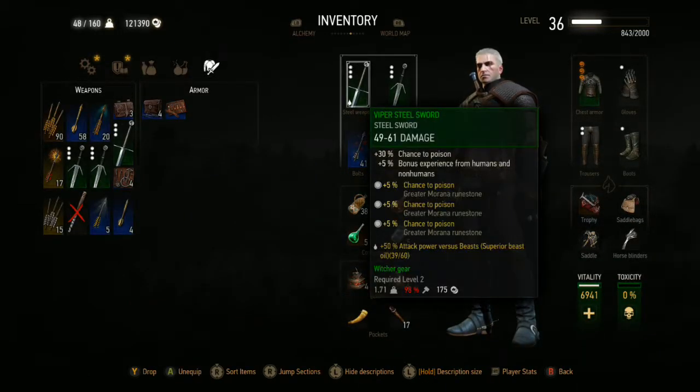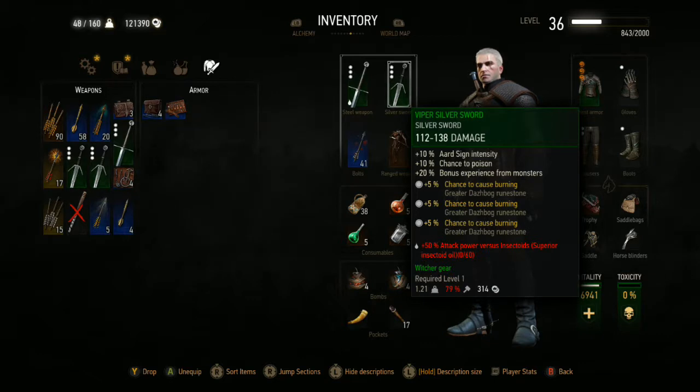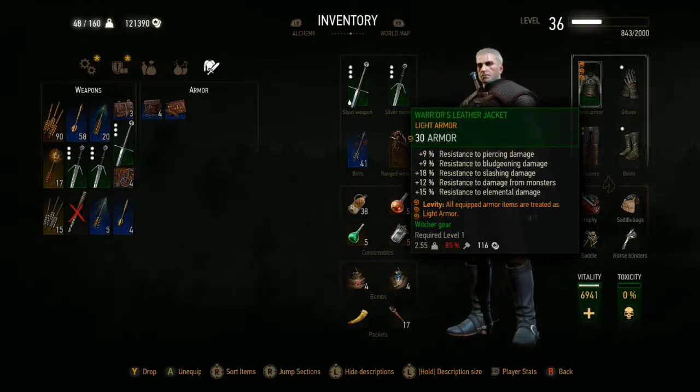I'm using the Viper Swords that you get in White Orchard very early on. You can see that I've added slots to them and then added rune stones to make them more powerful, because they do very little damage. For silver I'm using burning rune stones, and for my steel I'm using poison — that's been working very well. I'll probably be making more of these swords as the game goes on, but I will only ever make the early level Viper swords.